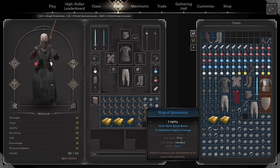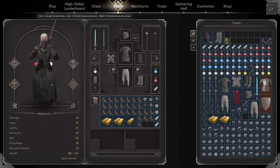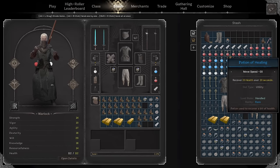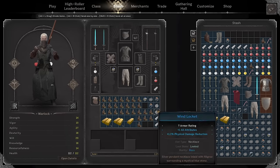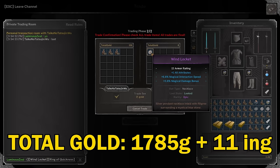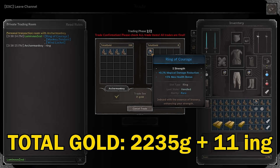Next up I'm going to try to sell the rings and pendants. Actually I'm not going to sell this one — it's just an upgrade for me so I'm going to hold onto it. I need to organize my inventory but I'll try to sell the rest. The gold count doesn't really match because I was buying some good deals when I saw them. 250 gold for the ring of courage, 150 gold for the wind locket, 250 gold for the ring of quickness, 200 gold for the ring of courage.